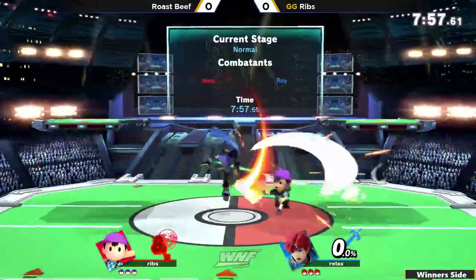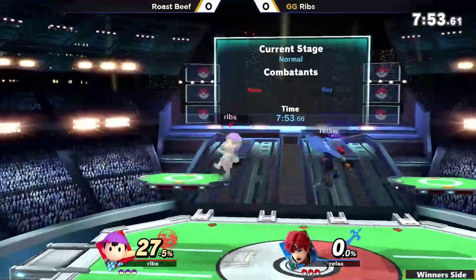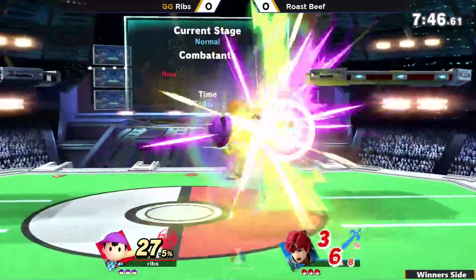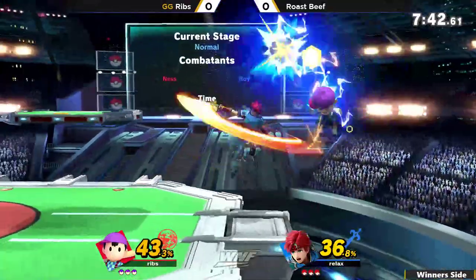Ness kind of has some trouble with disjoints, so that can be difficult. But it looks like right off the bat, that's going to be Rosebeef's plan — going in with these neutral air attacks and up airs, but Ribs answering back with a PK fire on the forward air, back air out of shield, looks for the dash trip but does not find it, after which it's going to be the quick response.